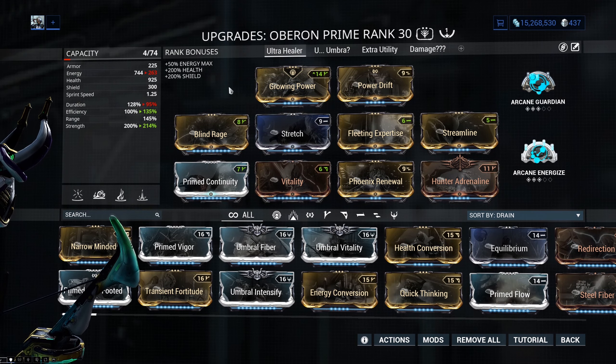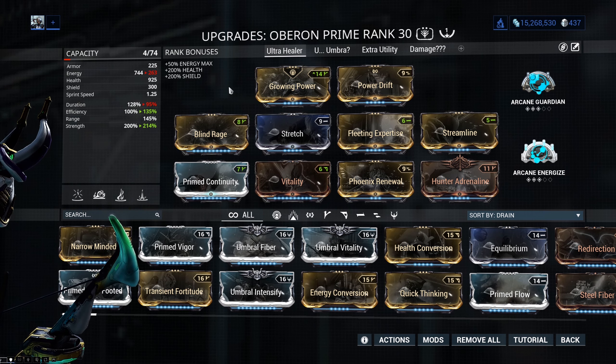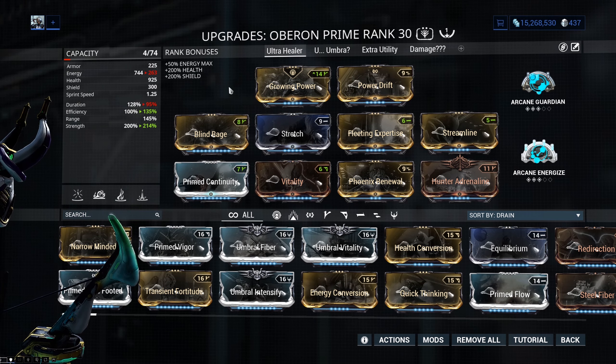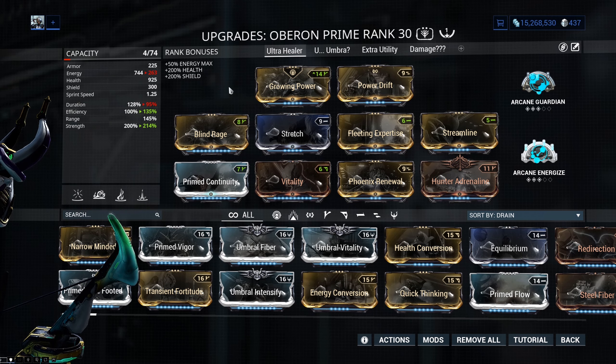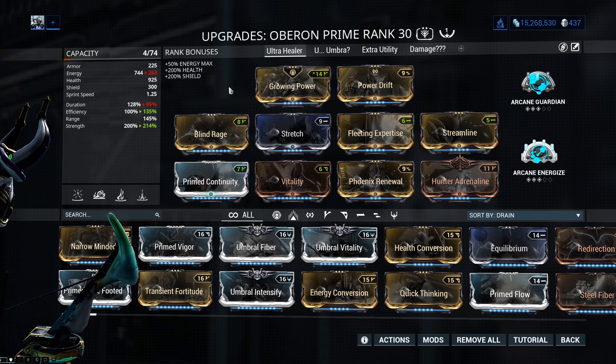Otherwise we have Energized Guardian, which is pretty self-explanatory. The other build is an ultra healing build focused more on healing — you may see 400 armor shown on screen at any point, which is actually the extra utility build giving me 400 armor because of that 200 power strength.